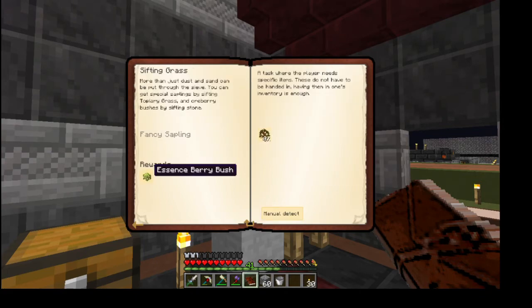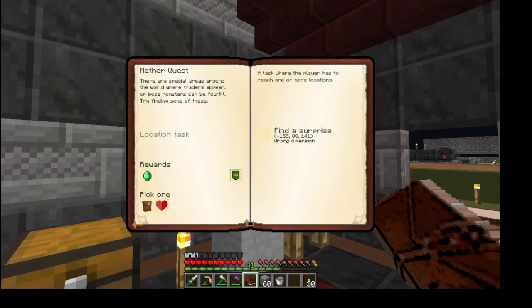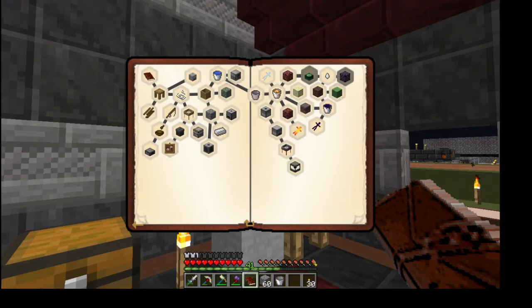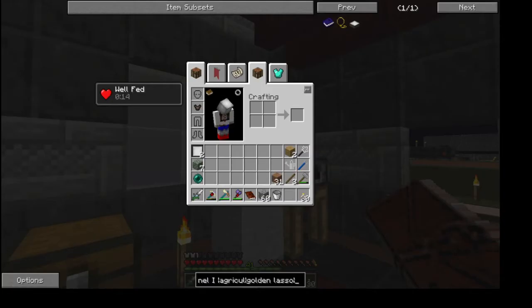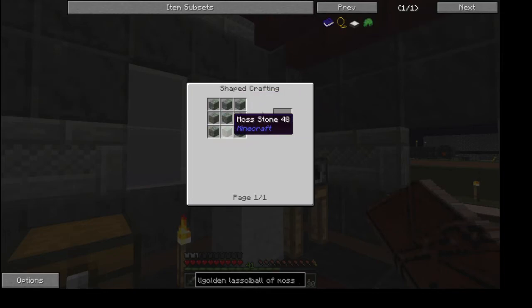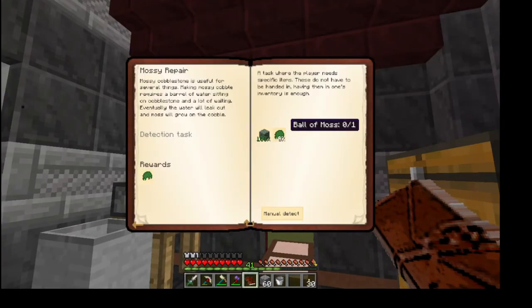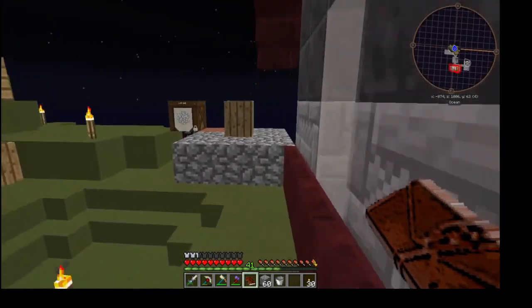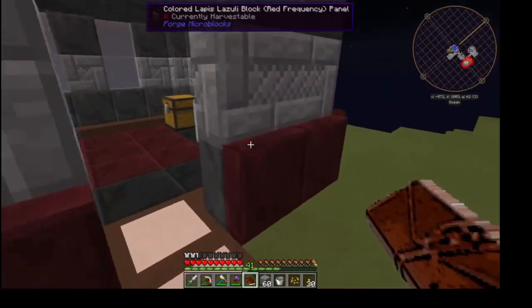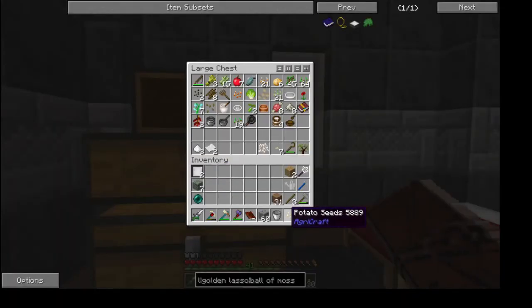There are berry bushes - we need to go to the nether. I believe there's somebody in the nether but I don't really want to go there quite yet. We need to get a ball of moss and I believe that's nine moss stone. We are at seven, so we need to get more mobs to spawn. We really need to get food situated.